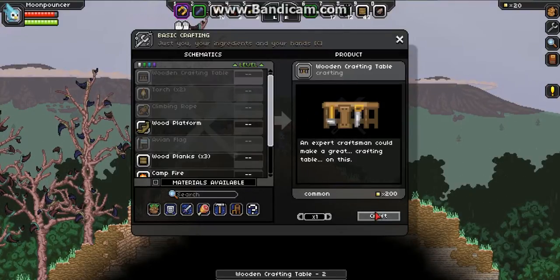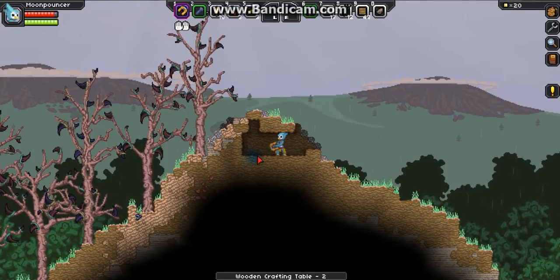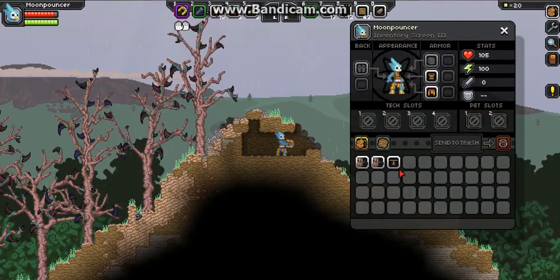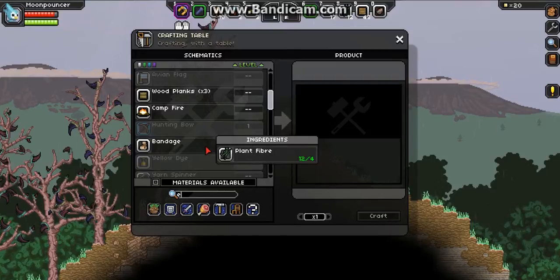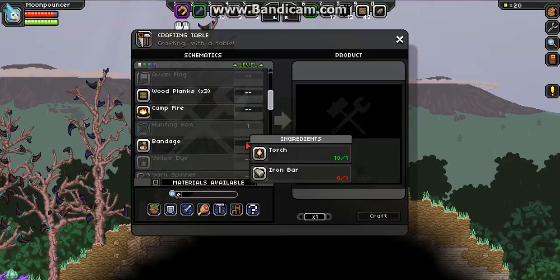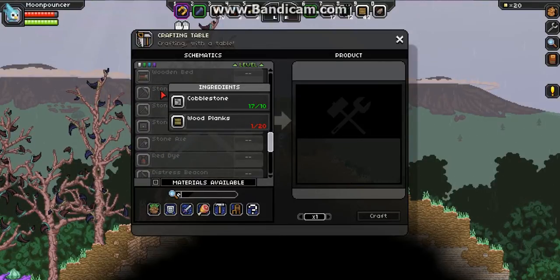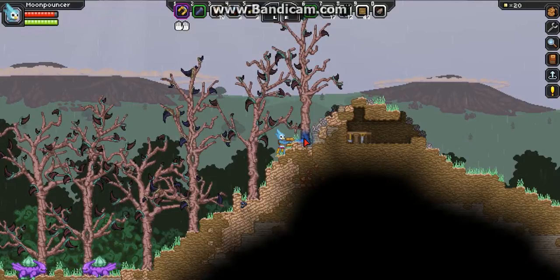I have enough for a crafting table. But for that I need to use my fibers to make string, to make a bow. I just need to find some wood. I'll also need a campfire, so that's more wood. Now how do you make a pick? Stone pickaxe — more wood. I'm gonna go get more wood because apparently everything needs wood at this point in the game, which is sad because I can't get wood easily.